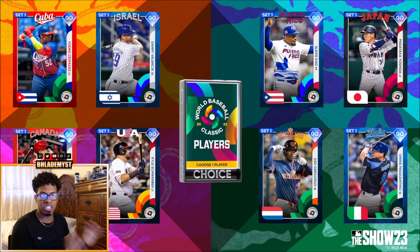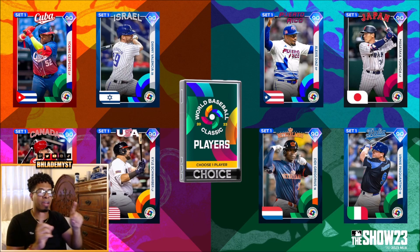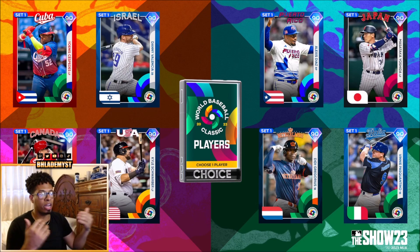Inside this pack you have eight diamond players. I always suggest saving diamond choice packs for last. If you ordered digital, you're getting 20 standard packs; physical gets you around 10 standard packs plus some gold choice packs, and possibly legacy rewards if you played The Show 21. Open up the standard and gold choice packs first, because you might receive a diamond inside those that fills the spot of a player you'd otherwise pick here.